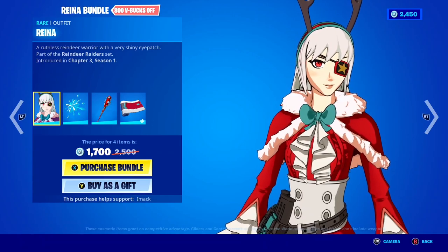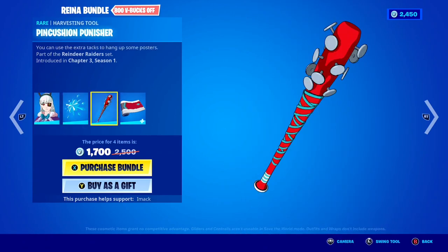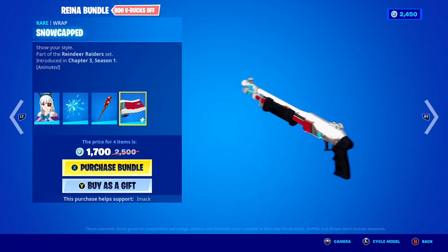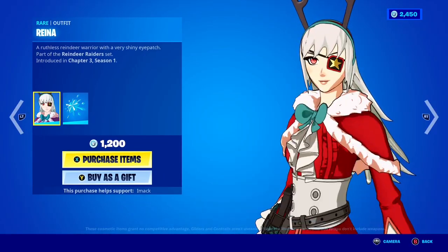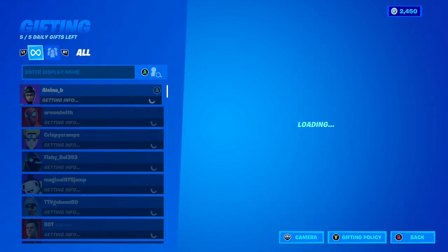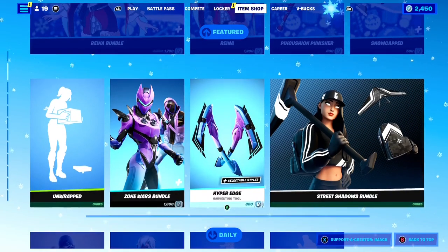In the bundle, you get the Rainer skin, the Frost Blast Backbling, the Punkin' Shin Pickaxe, the Punkin' Shin Pinking Cushion Pickaxe, and the Snowcapped Animated Wrap. This bundle is absolutely insane — it's literally an anime Christmas skin here inside of Fortnite, what more do you guys want? If you want to gift it, let me know down below, and if you're buying it and want to support me, feel free to use code IMACK hashtag.